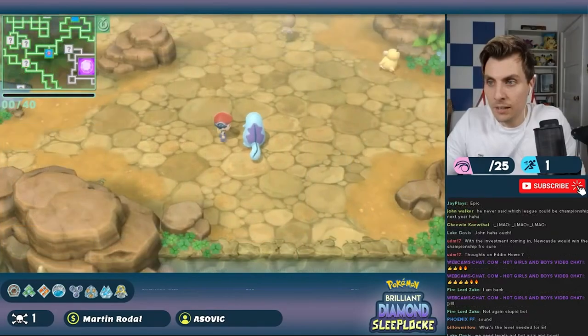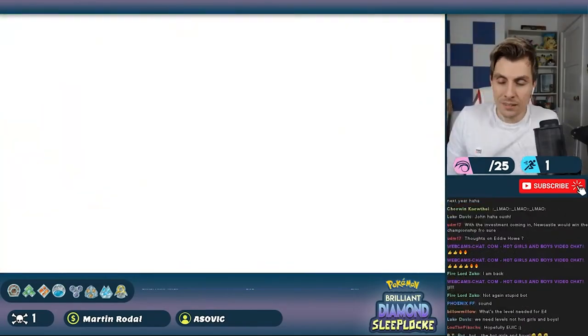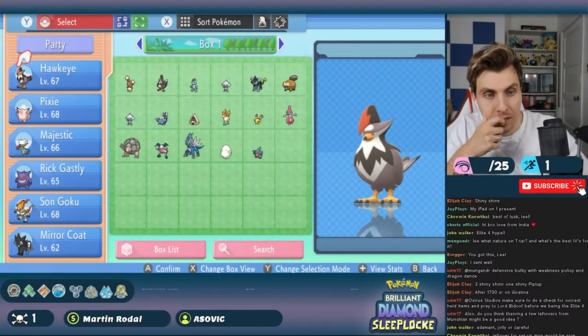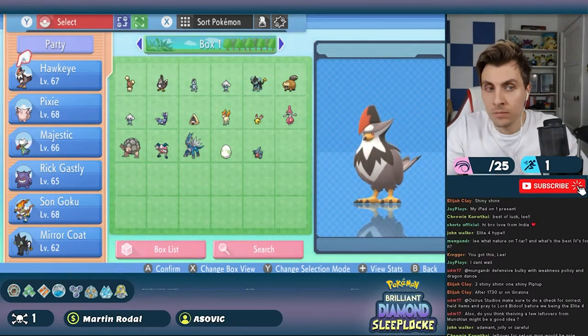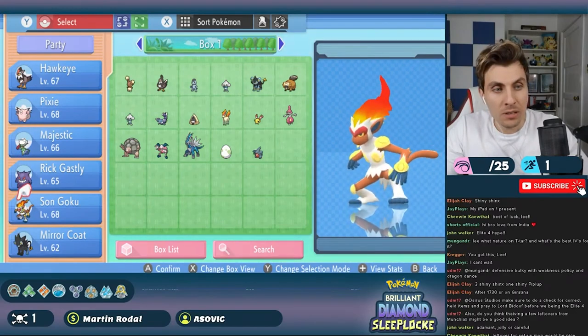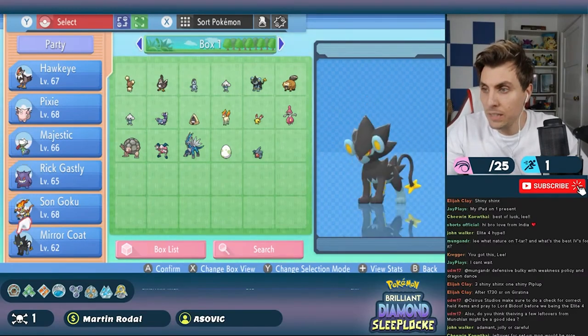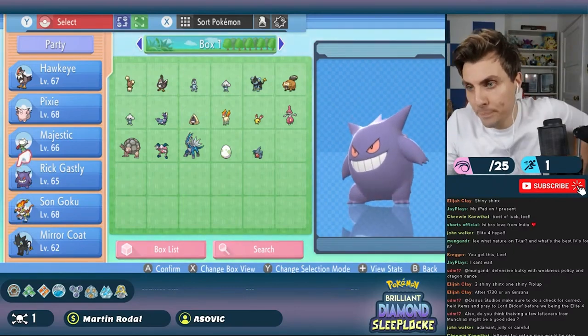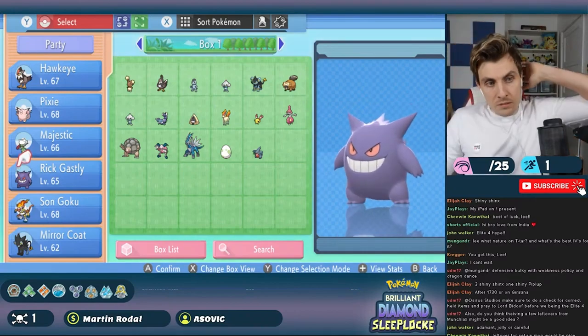After spending 18 hours total into the playthrough, our final Elite Four team was ready: Staraptor level 67, Clefable level 68, Roserade level 66, Gengar level 65, Infernape level 68, and Luxray level 62.